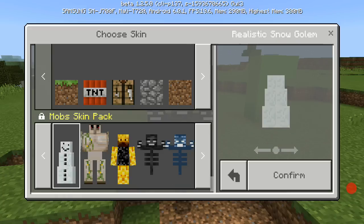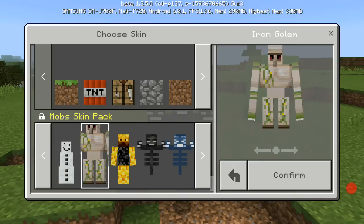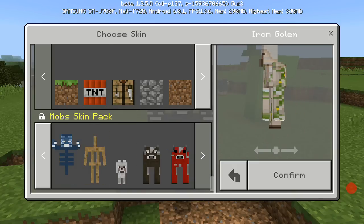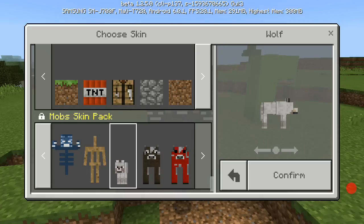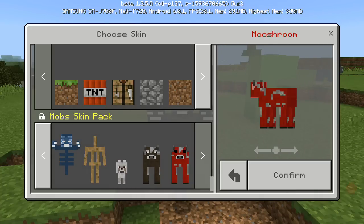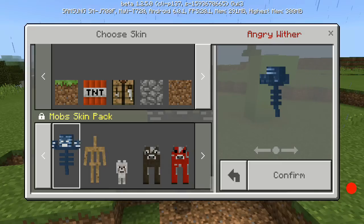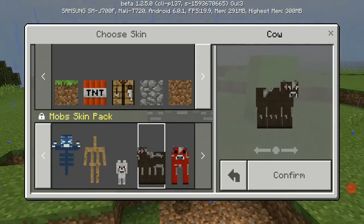There's a magma cube, a snowman snow golem, and the iron golem — that one is amazing. Then we have a cow, we can become a wolf, there's a mushroom cow as well, the armor stand, and an angry widow too. Let's turn into a cow.